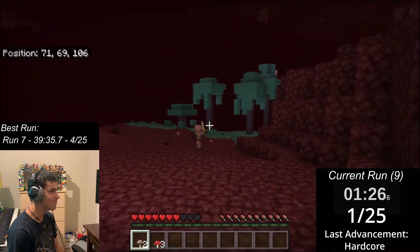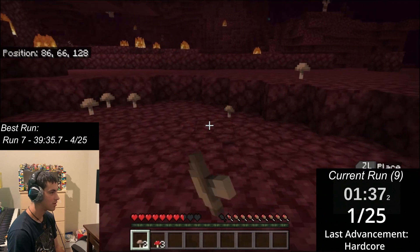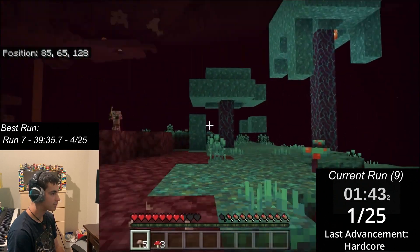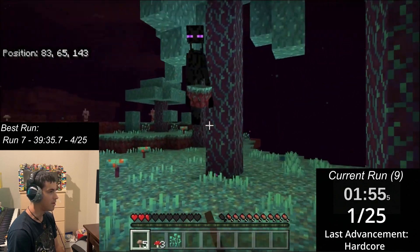Nothing too terrible though, as I found a warped forest — except it only contained 4 trees and the biome ended dropping off into a pool of lava. Now I was stuck in a corner fighting for my life against a ghast I couldn't kill. To make things worse, I accidentally looked at an Enderman during my fight with the ghast, and I fell to my demise trying to evade the Enderman.